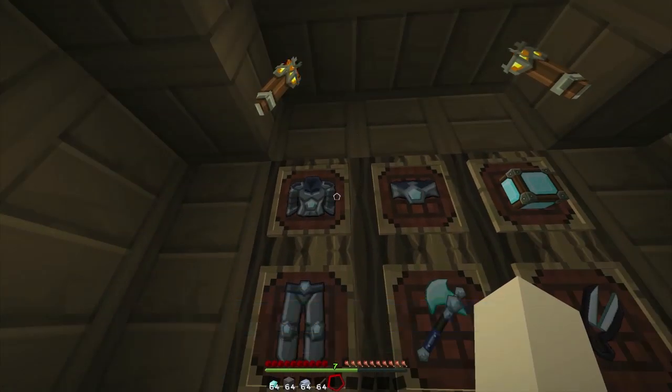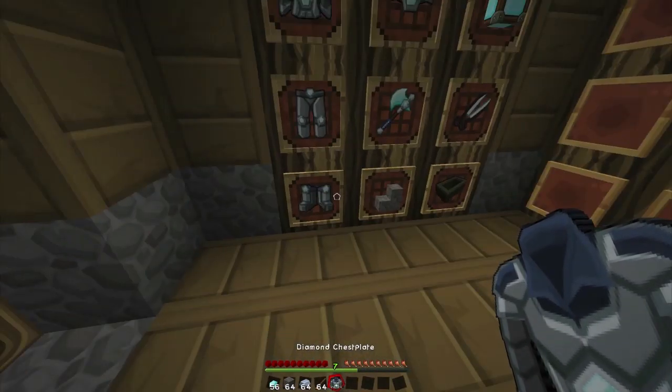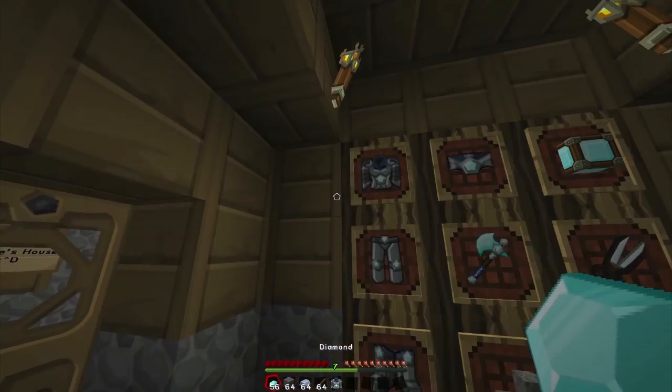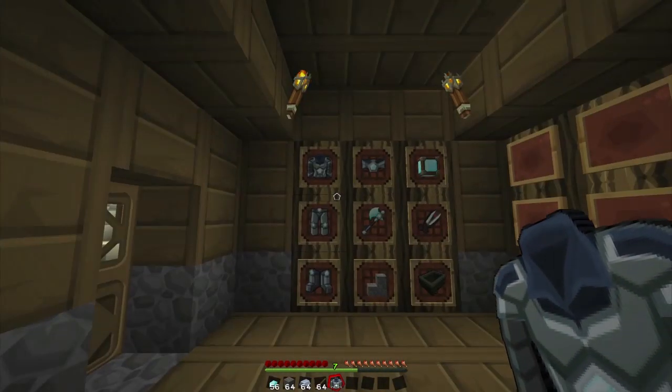As you guys can see, it's holding these items here. And if I right-click the chest plate, what it will do is it'll take diamonds out of my inventory and craft that chest plate for me. That way I don't have to go into a crafting table and all that.